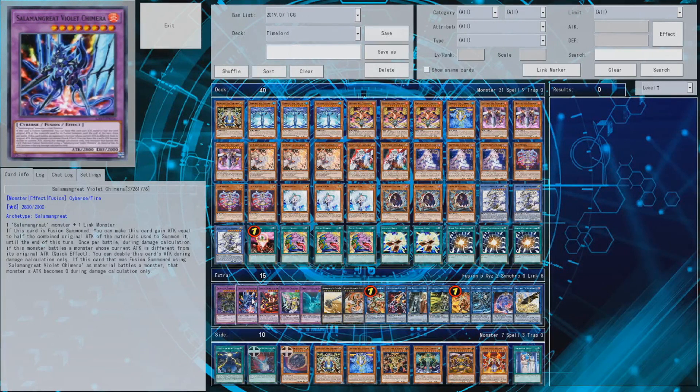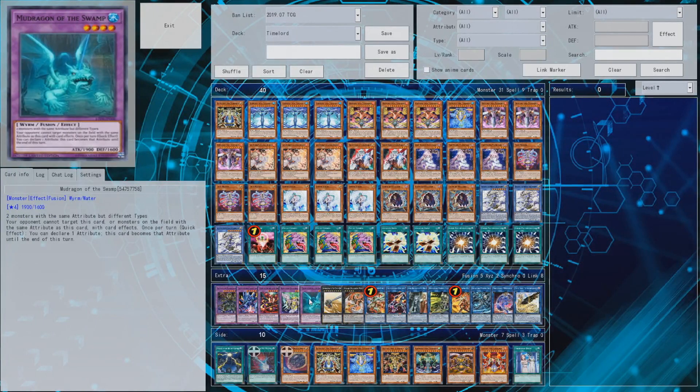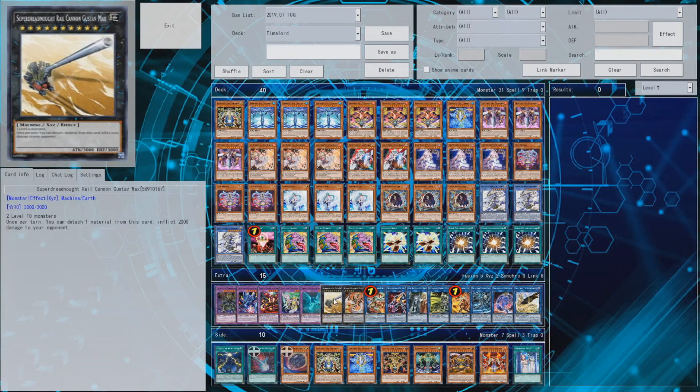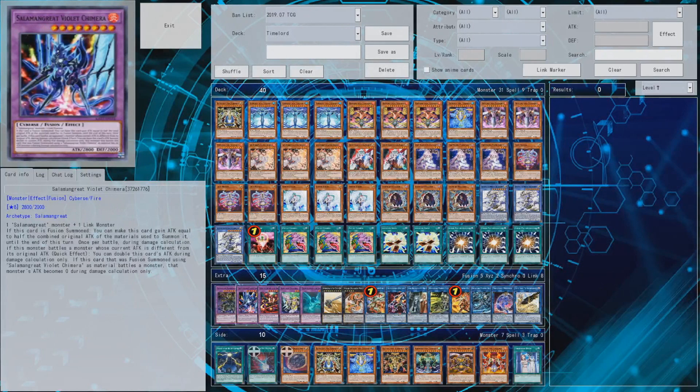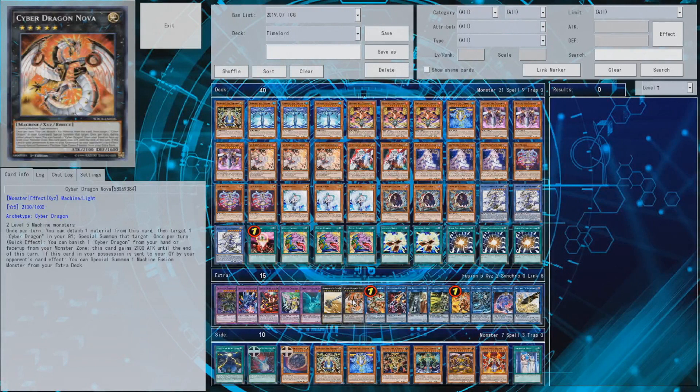Violet Chimera helps you OTK with Salamangreat if you really want it — it'll be hard since there's not much follow-up damage, but with the burn from some of your Time Lords it can be crucial. Star Venom nukes the field when needed — good Super Poly target. Gustav Max is in there for if you can ever get it out, technically you can with Time Maiden, though it's not likely. Cyber Dragon Nova is included because Cyber Dragons are on the rise — it stops them from using Infinite Impermanence.